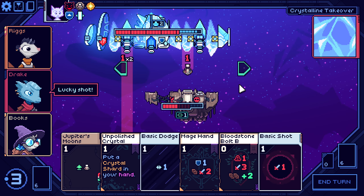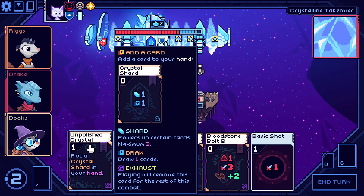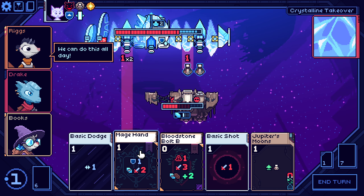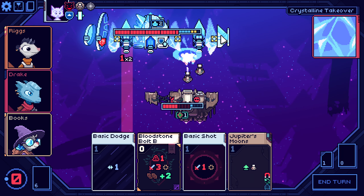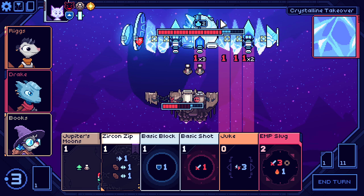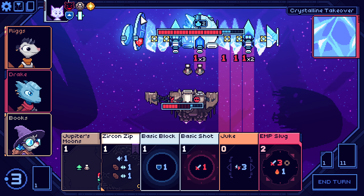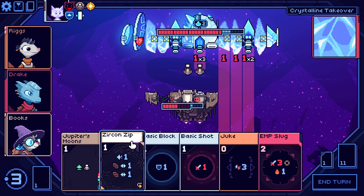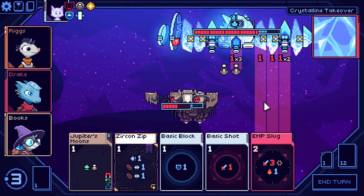Okay, this is good. So we can do this — this crystal — and we'll attack. Yeah, that's good. And we can move to the left. Yeah, but then I will not be able — I can try with Juke again. All right, that's good.